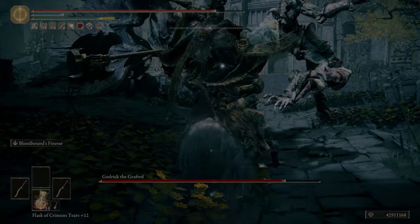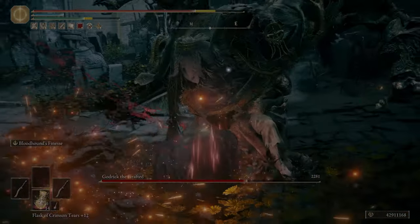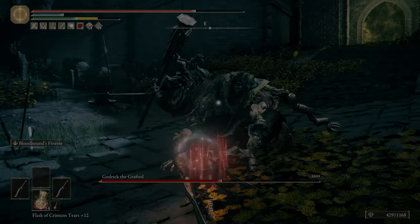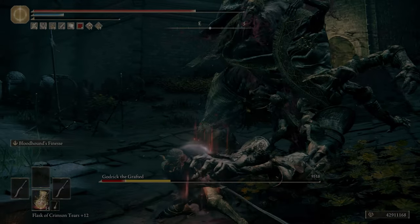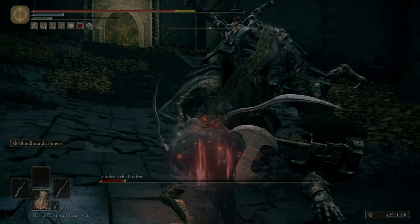Hello and welcome back. Today we're going to be taking a look at the Bloodhound's Fang. The Bloodhound's Fang is often described as a very good early game weapon, although not a lot of people talk about it after the early game.